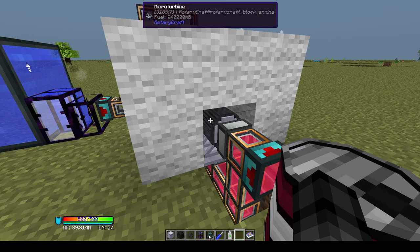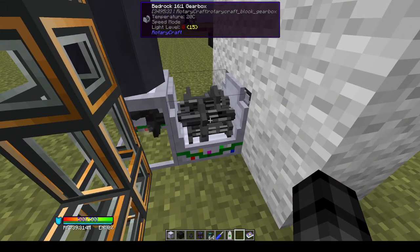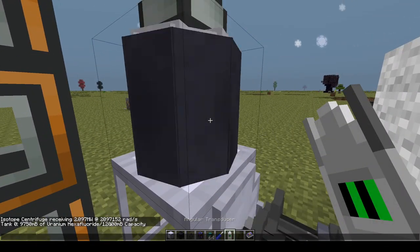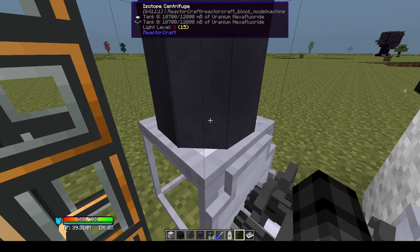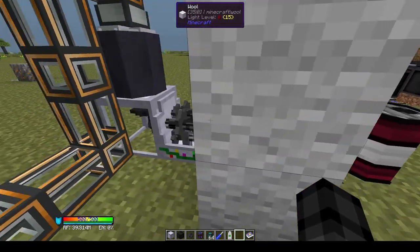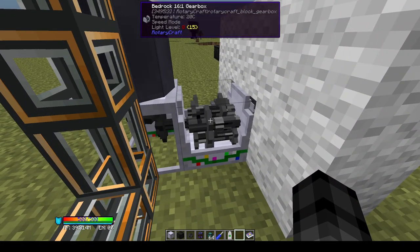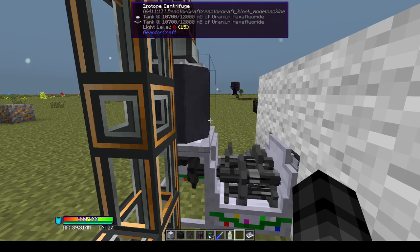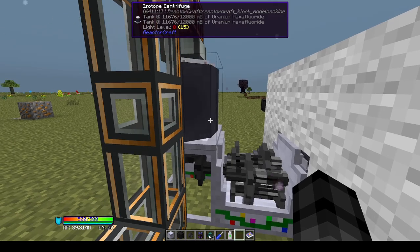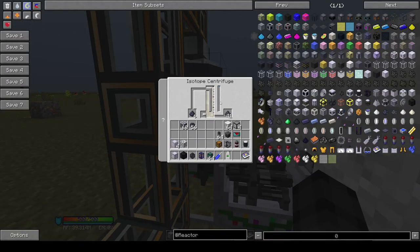I have a microturbine geared into a 16-to-1 gearbox, running at 2 million radians per second, but as you can see it's still going pretty slowly. If you want to enrich a lot of uranium fuel at once, you'll want a very high radian-per-second output — chaining multiple microturbines together with more gearing, a gas turbine, or the turbine output from a high temperature gas reactor — whatever you want, it can go into the centrifuge to spin it faster.